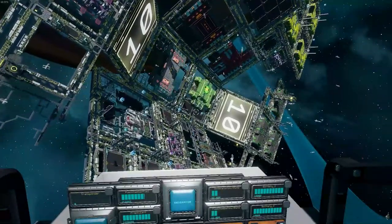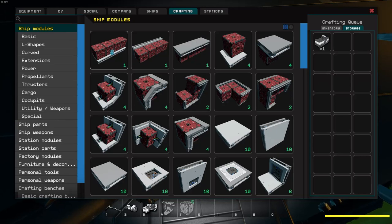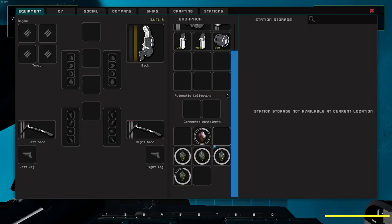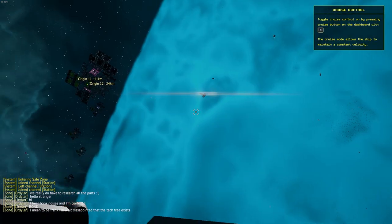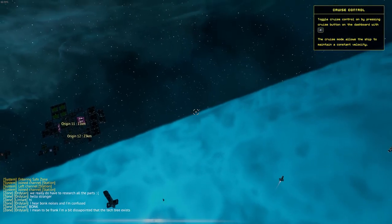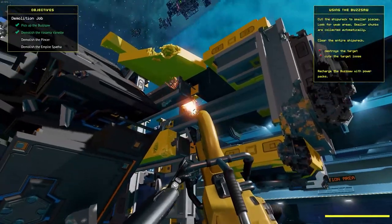Hey guys, Game Advisor here, and today we're going to be talking about Starbase and everything you need to know in order to get started. Let's start out by talking about what you can expect when you first enter the universe. The way this game starts out is you're going to spawn in and choose your station, and after doing so, you will have to go through the tutorial.